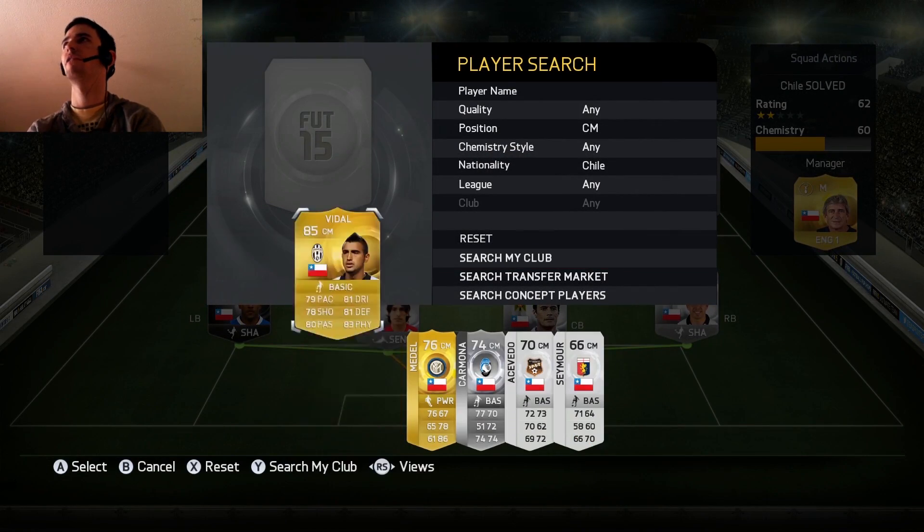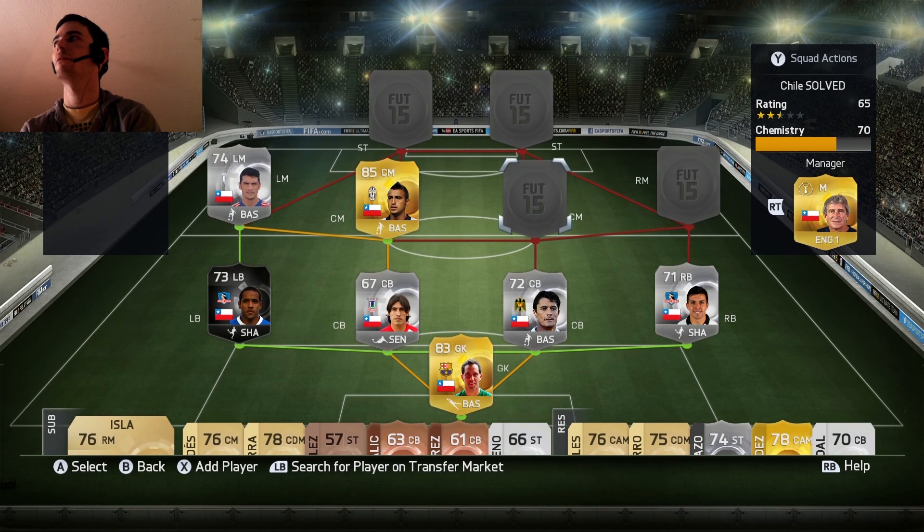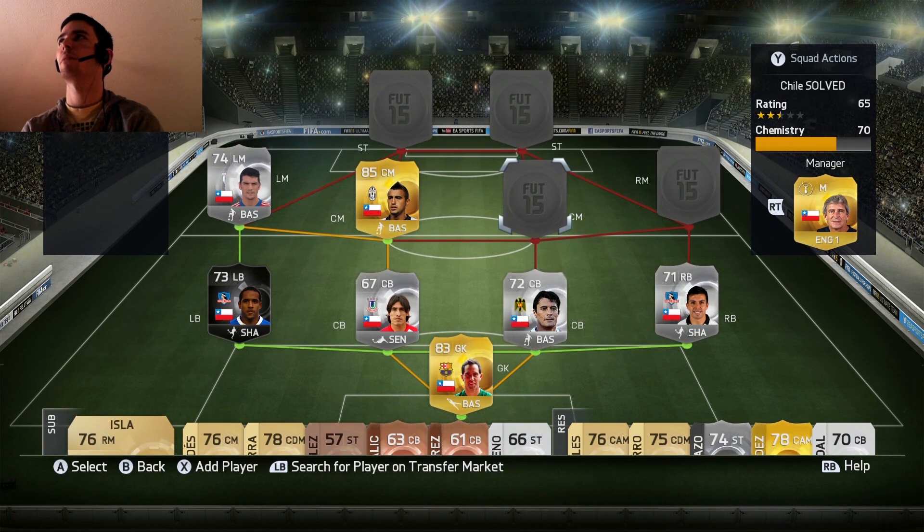In centre mid it's Arturo Vidal — he had to be in this. I keep a basic on two types of players: goalkeepers and players that have got spread out stats. Vidal epitomises this on FIFA 15 — he really has not got a weakness. His shot is the worst at 78 and even that is brilliant. He's been a bit naughty lately with the drink driving, so talk about Manchester United not going to sign him now. He might have blown it to go to the Premier League, but he's a great player.